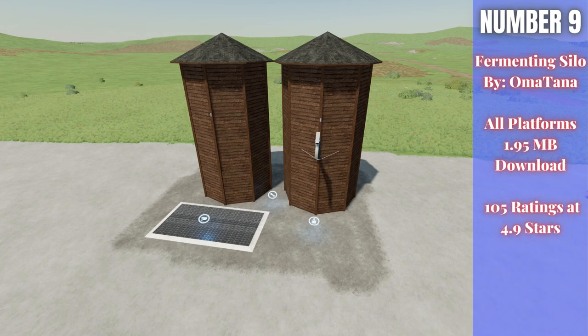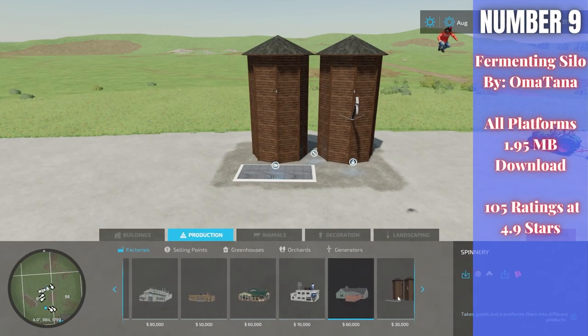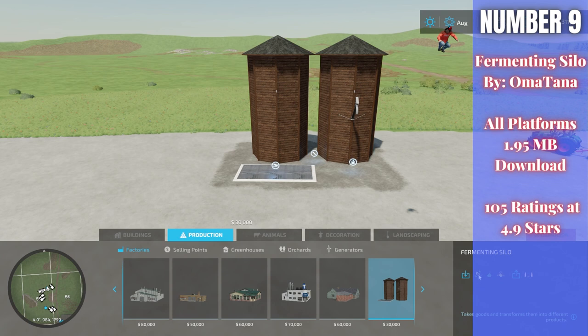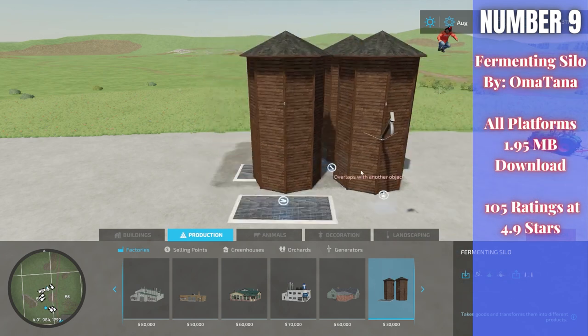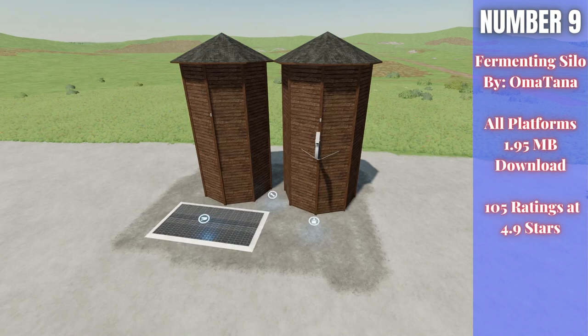For number nine, Omitana is continuing to knock it out of the park with her placeables — this is the Fermenting Silo, 1.95 megabytes to download for all platforms, with a whopping 4.995-star rating from 105 people. Found in build mode under production factories, the Fermenting Silo takes in chaff, grass, and hay and converts it to silage, giving you the ability to make silage out of hay — which wasn't an option before. This production facility handles the fermenting for you, making life much easier. Well done, Omitana.